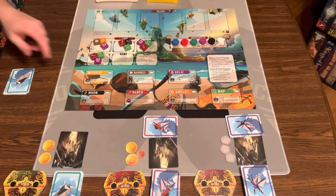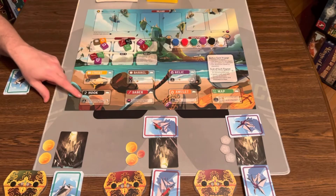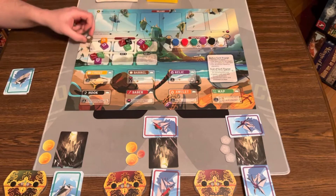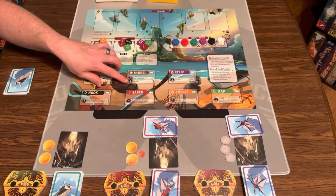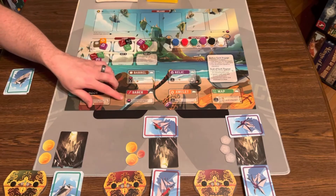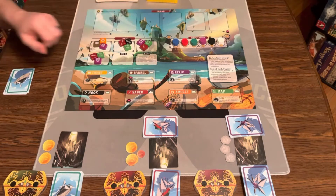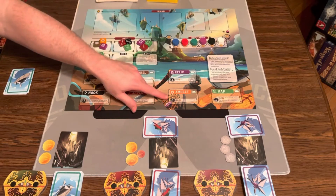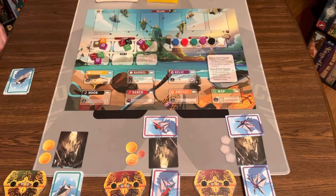There are different loot tokens: chests are worth five doubloons. The hook lets you keep a character in your ship for the next voyage, or gain two coins. The barrel gives you a reputation at dusk and a coin. The saber lets you discard another player's character from the island. The relic at end of voyage loses you three points. The amulet gains you three points. And maps — if you have two you get seven points, if you have three you get twelve.